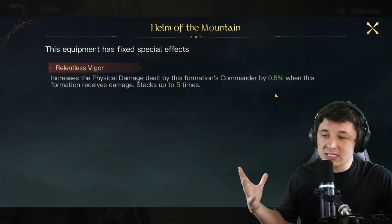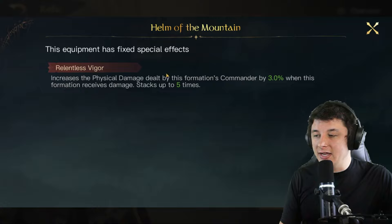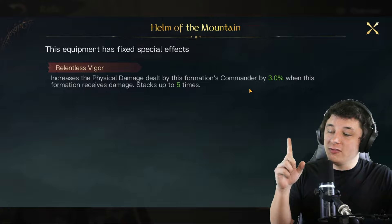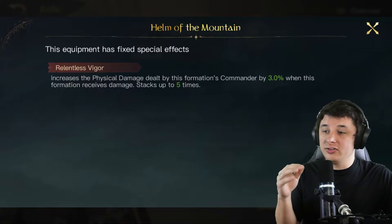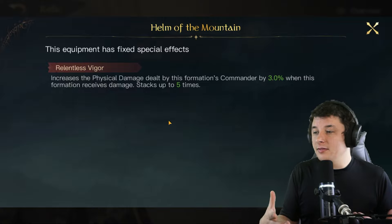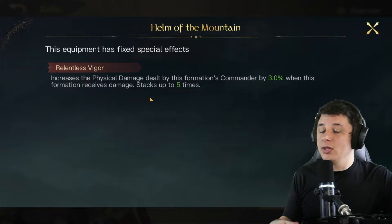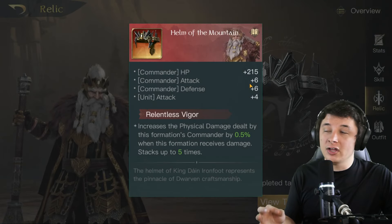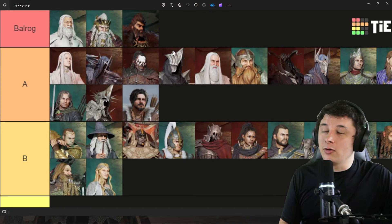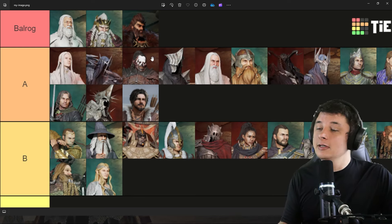Next is Dain, the best commander in the game. His relic increases physical damage dealt by his formation by 3% each time the formation receives damage, stacking up to five times for a total of +15%. The caveat is you need to take five hits to reach max stacks, so it's not as clean as a flat bonus — sometimes you're using Dain in a way where he isn't taking hits. Still, 15% extra damage on Dain, who already does enormous damage, is really strong.